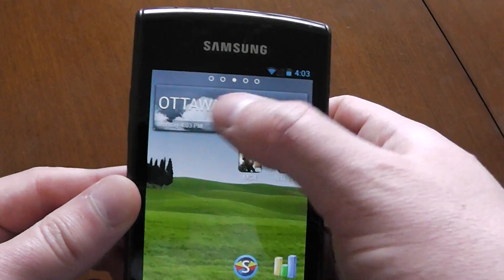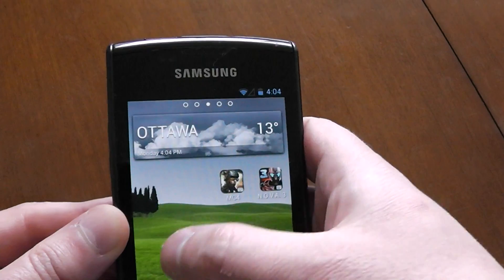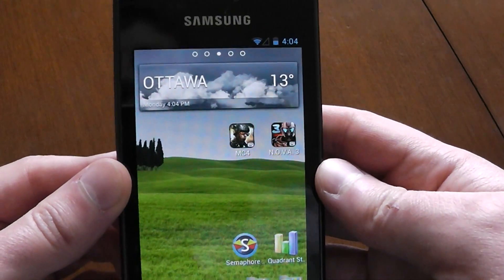Other than that, you get some sick widgets. You have the Xperia widget, you get the 4.2 widget, and a few others.